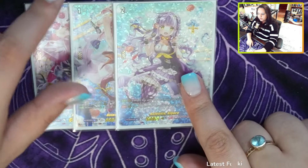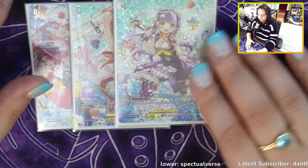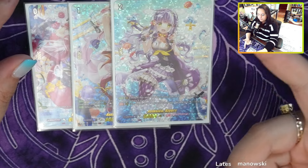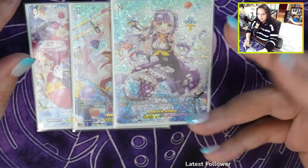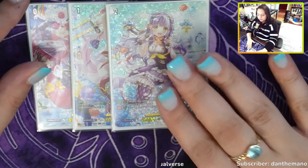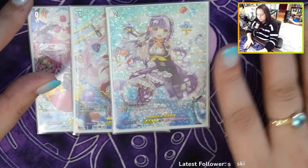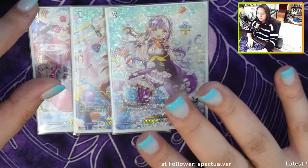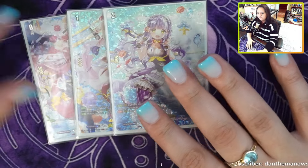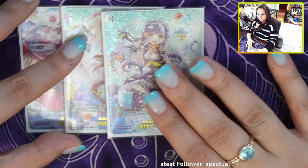Next we have Kiora as the grade two ride up. Her ability says when she attacks on Vanguard circle, you can bounce any card on your board back to hand, which is really crucial. You can actually grade two game with this — call grade twos, ones, or cards like Yuika, and then bounce them back to hand. This is key if you're playing into matchups like Kiora Nui or Luar. This deck does prefer going second for the most part — it's very explosive going second.